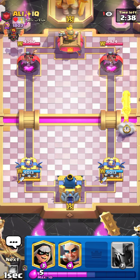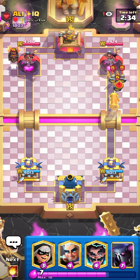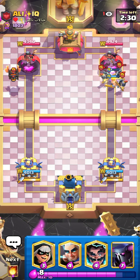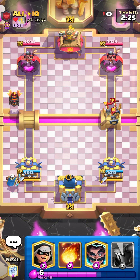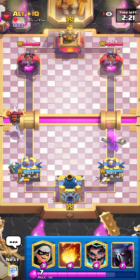He goes for lava. To be honest guys, lava is a very bad matchup, not gonna lie, but you can still win this if you apply some good pressure. This match is so tough to be honest. Let's go for magic archer in the back — perfect.